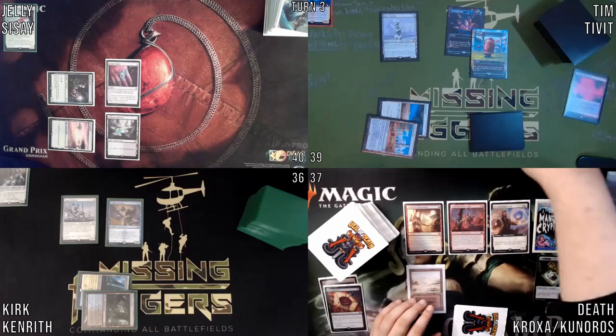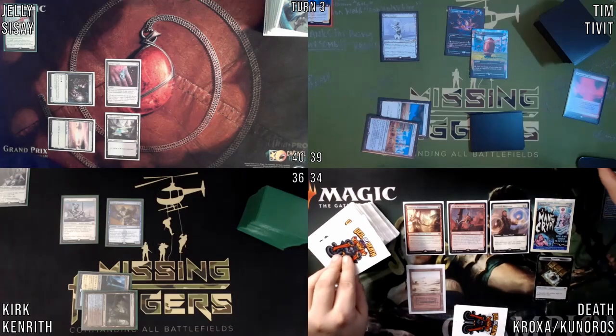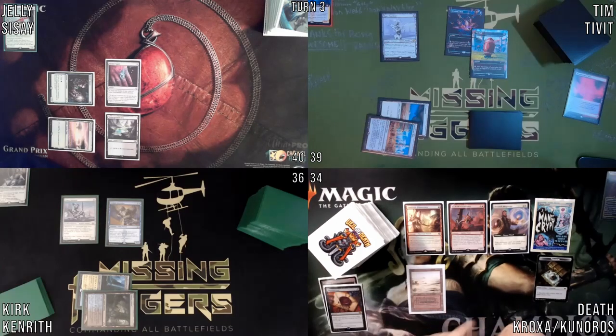And then in my upkeep, I will roll for Crypt. Odds will be damage as always. That's a 13. Draw for turn. I think I'll just pass the turn.